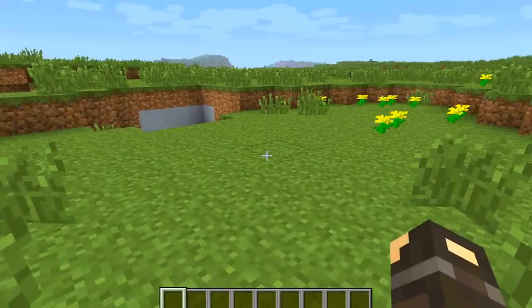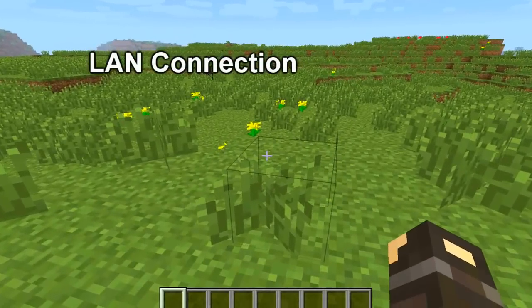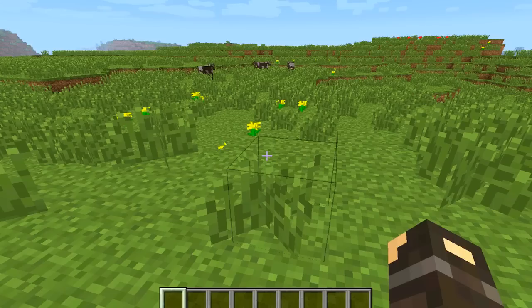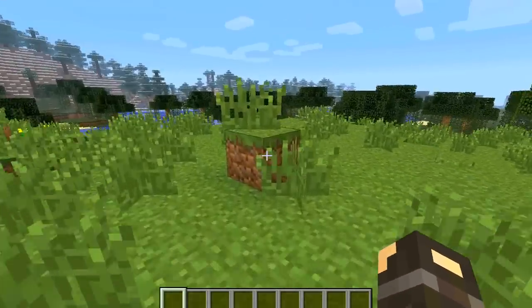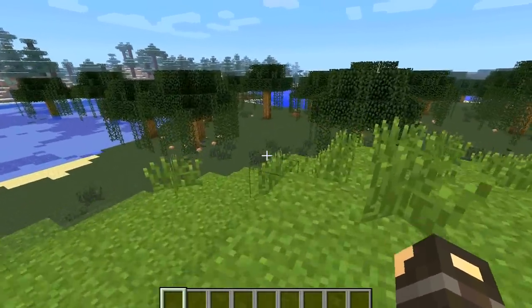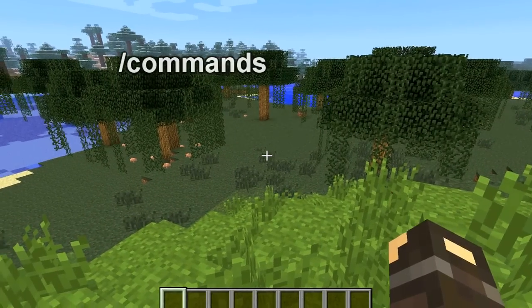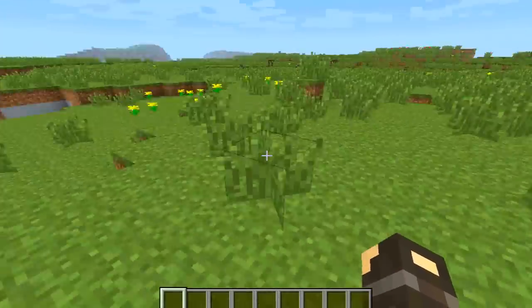The next thing they have added is they have been working on the LAN system, which we have discussed previously in other snapshots. If you haven't heard of it before, this has added the possibility to share your single player worlds with friends who are on the same local network, so that is great news for people who play together in a house. As well as that, they have also added the single player commands — so slash game mode, slash give, slash XP, slash kill — which is a very strange one, but those have been enabled and added.